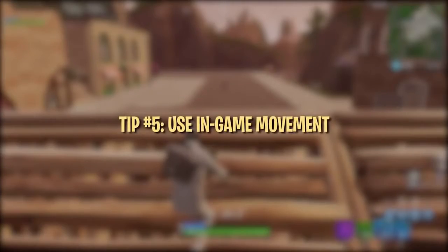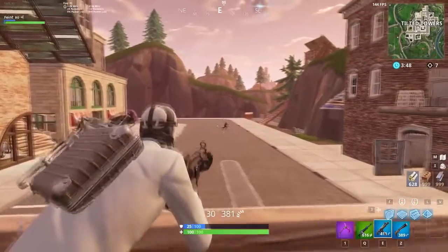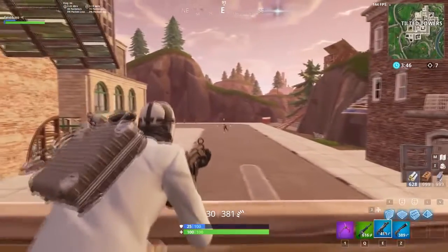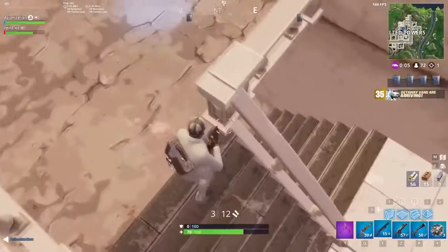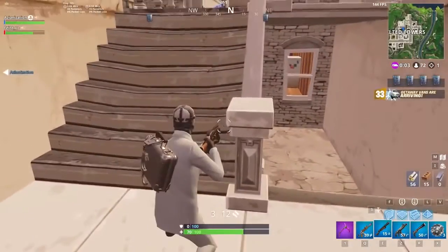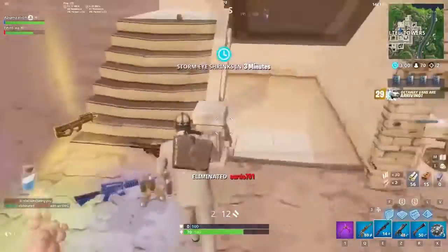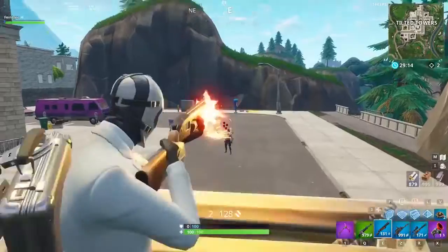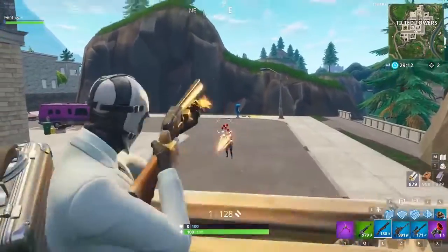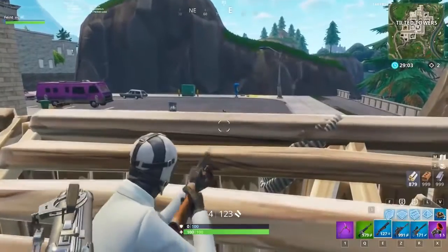Using your movement to help you aim can be an effective solution for making slight adjustments. When aiming down sights, try strafing to help move your crosshair side to side. When you are running around corners and fighting in close quarters, it's helpful to keep your crosshairs at eye level. This way, if you run into an opponent or hear one coming your way, you will be ready to shoot them in the head immediately. Another tip is to line up your crosshair as best as possible when behind cover — that way, when you peek, your crosshair is already on them or very close.